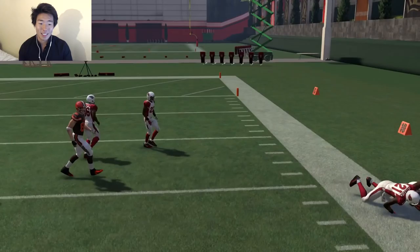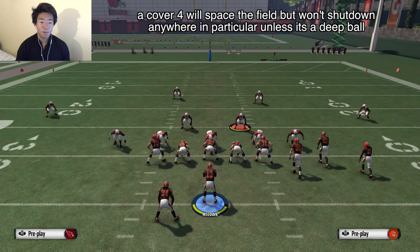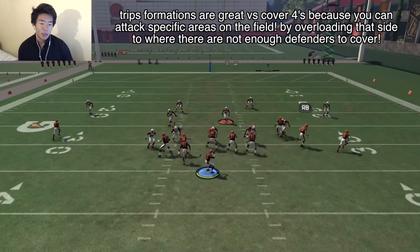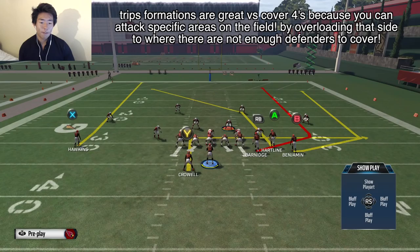We're going to go with this four verts trips. Look who's wide open on the outside — it's Travis Benjamin. Another reason why this works is because a cover four is a spacing play on the defensive side of the ball. You have four defensive backs deep — two on the outsides, in this case Buchanan and Lamar, and Minter in the center. That leaves a lot of space. Unless you throw up top, if you throw underneath, you have plenty of space to work with. Easy money to the outside — no one's there because Lamar cannot cover two or three people at the same time.